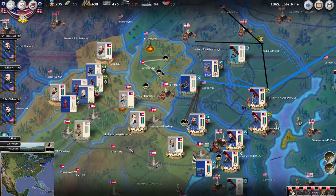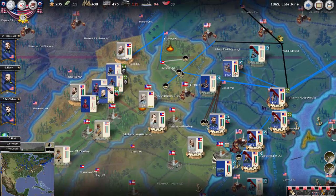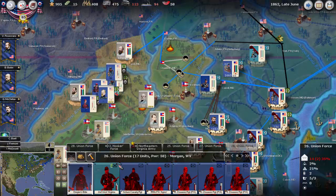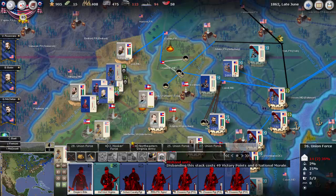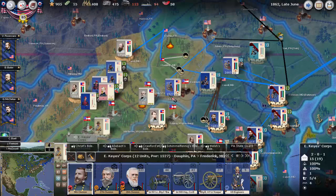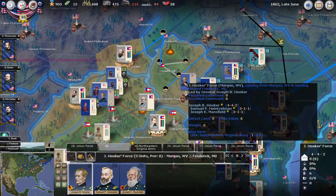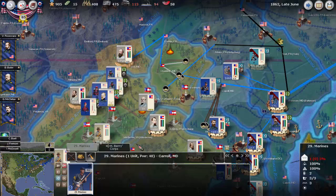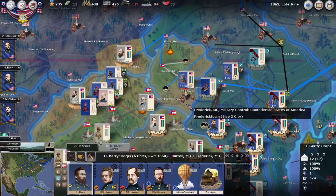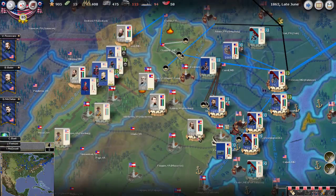It's late June 1862 and we'll start off things here in Virginia where I'm basically disbanding the Army of the Potomac. As you can see here there is this disband unit button, so basically I'm disbanding all the units and I'm going to try to sneak the generals out. In addition to that, I'm going to move two corps — one from Harrisburg and then one over from Carroll, Maryland back into Frederick, Maryland here and we'll try to take it back.